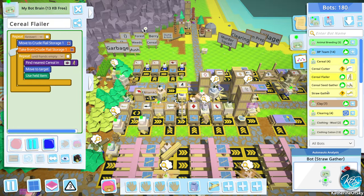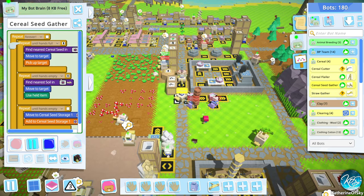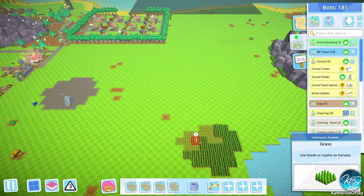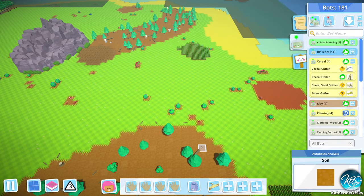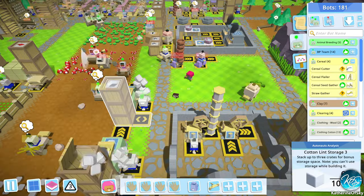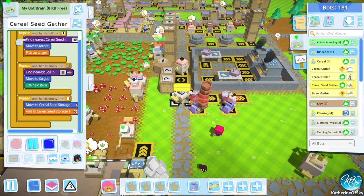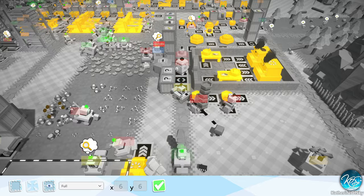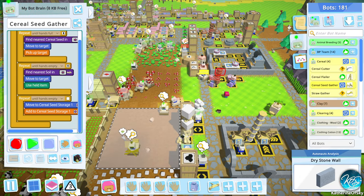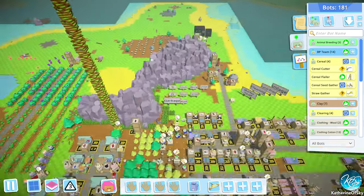We have zero cereal, and I'm wondering if I messed that up somehow. It's looking like they're supposed to put it into the thing. So the seed gatherer — put it into the soil. Let's see, this soil is the correct spot. Move to target, use held item, and then put it into the thingy. I'm not really sure about this entire thing, but I'm gonna go and get some seed. There is plenty of cereal out there.